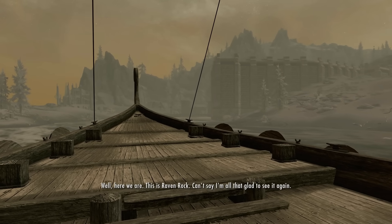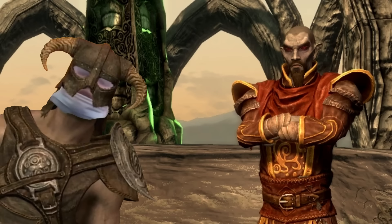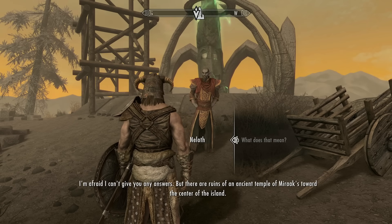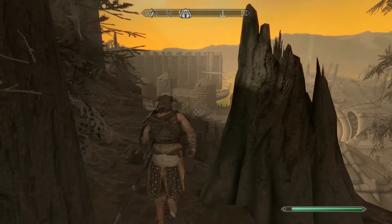I hitch a ride to Solstheim so I can knock Miraak off his high horse. After heading over to the Earthstone, I bump into a familiar face — a scamming fat bastard. He tells me to go over to Miraak's temple to figure out what he's doing on this ash pit of an island. On the way over there, though, a gang of werebears try to mug me, so I lured them back to Raven Rock.